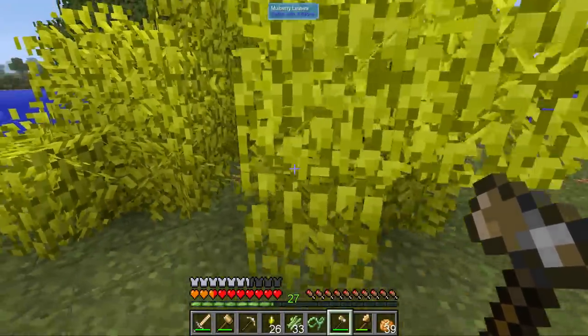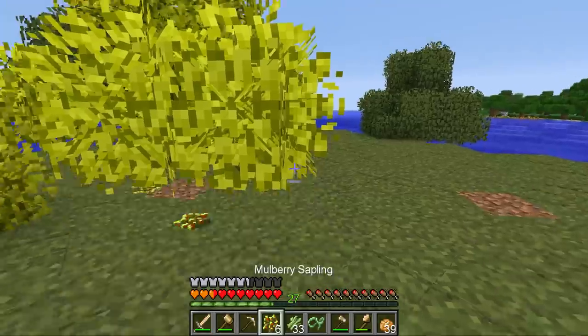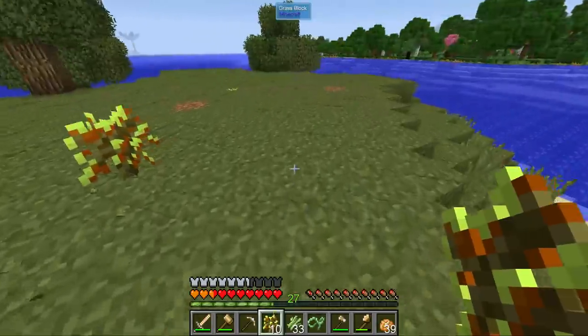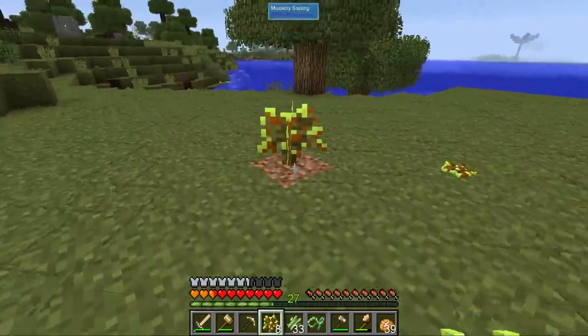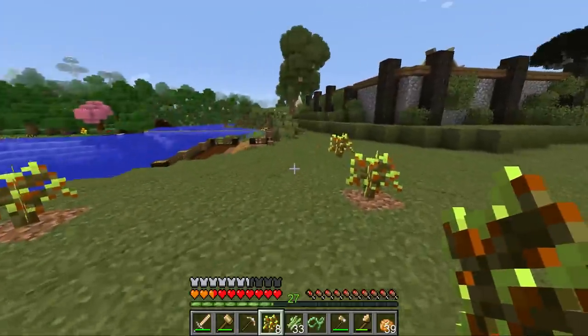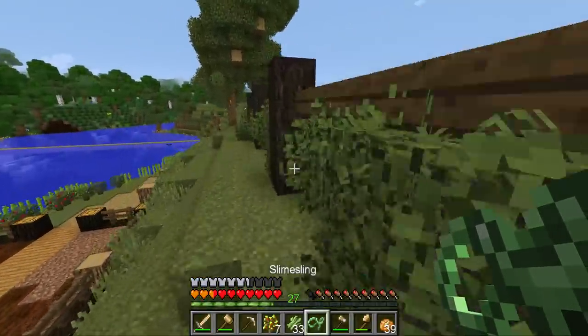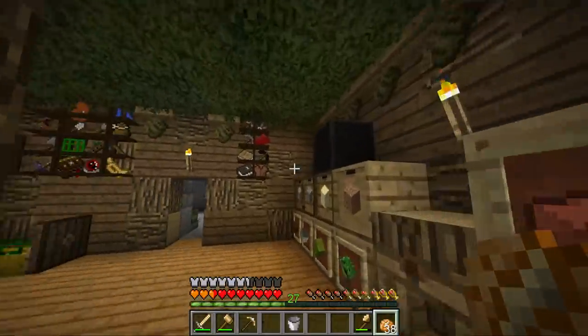Endermen do not drop full ender pearls as far as I understand — they drop ender dust. We have to take that ender dust, tinker it, and yeah it's a little bit of a thing. That's why I wanted the mob farm.